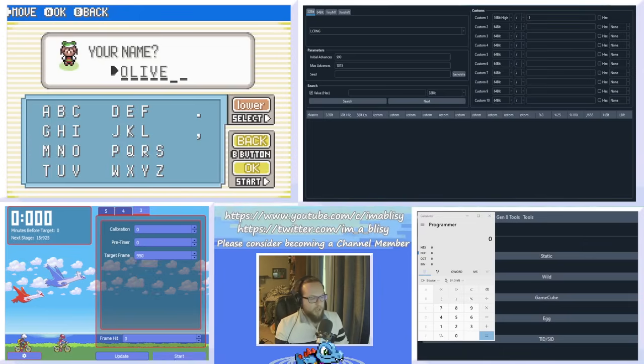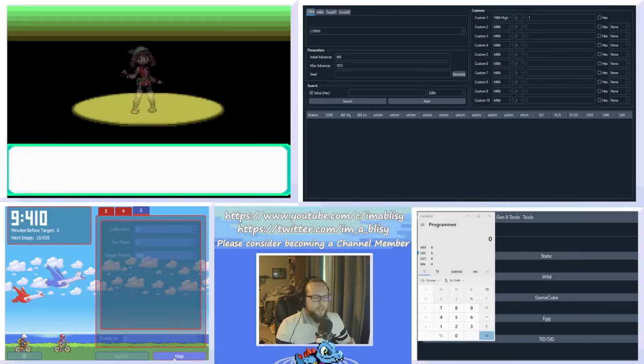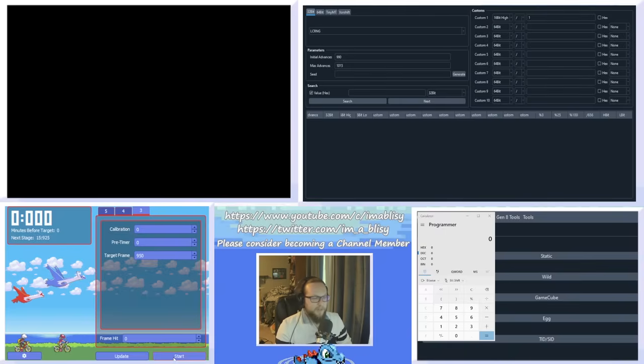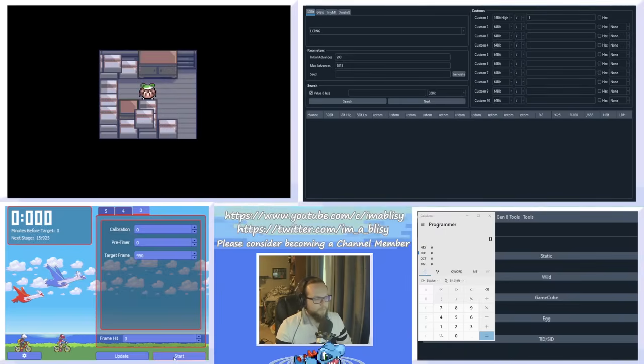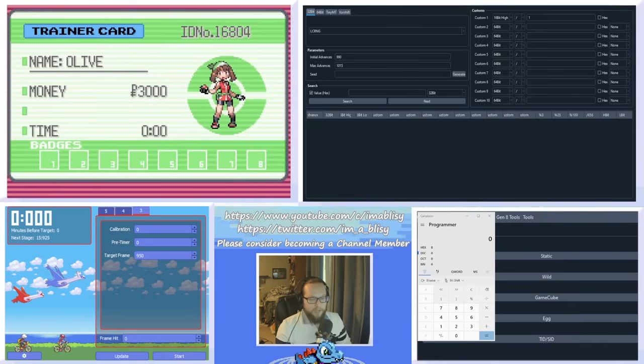Hit Start on Eon Timer and hit A in the game at the same time to get to the last dialog box — the one that says 'I'll see you later.' This is why you need fast text speed, because the secret ID takes 50 frames to generate after that dialog box is cleared. Once you've hit A, check your trainer ID — mine was 16804. Type that into the calculator in the decimal section, then note the hex value — which was 41A4 for me. Right-click and copy it, then paste that into the seed section in Researcher. That was your initial seed.